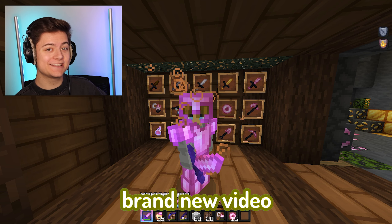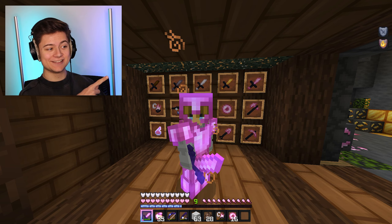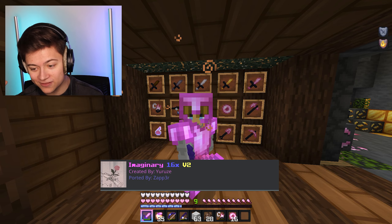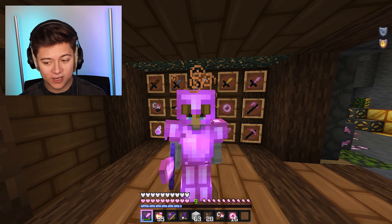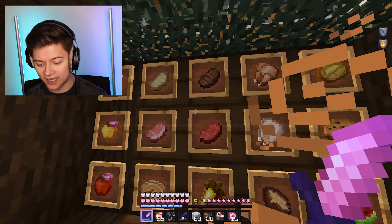Welcome back to a brand new video. Today I'm checking out five new Minecraft texture packs. The first one is an epic pink edit — if you like the color pink, definitely download this pack. Just look at this sword, it's amazing. We also got really cool edits like the watermelon and a bunch of food, and even the stem is pink.